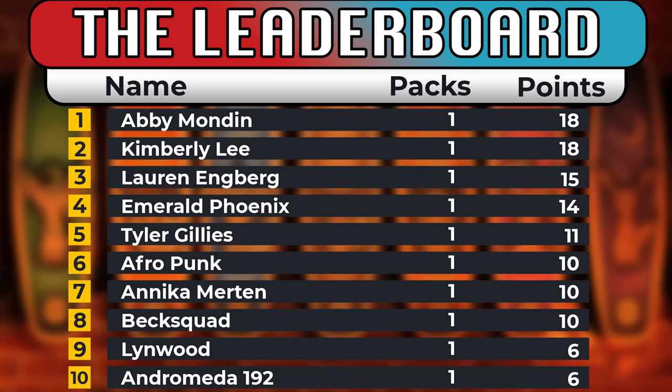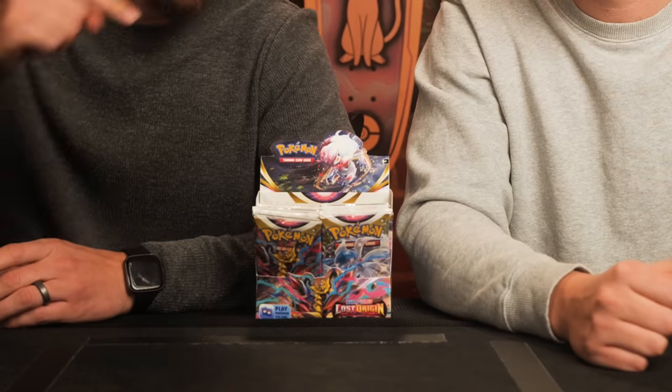Here we are in episode two of season two, where we actually have a tie on the leaderboard between Kimber Lee Lee and Abby Mondin, both tied with 18 points. The guys in the back have informed me that the biggest pull yet is in this set. We are continuing the box from the last episode, and we have 26 more packs to open. We told you guys that after we got to 50 or higher patrons, we'd start breaking it into tiers into multiple episodes, and that's exactly where we're at now.